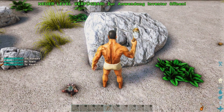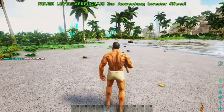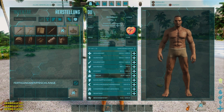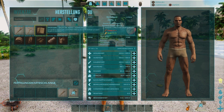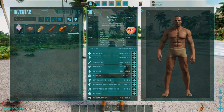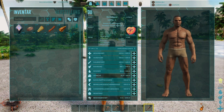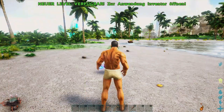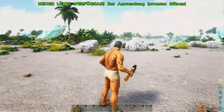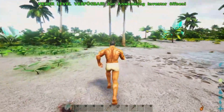Rohsalz gibt es hier auch – sehr schön. Das Salz nehmen wir aber nicht mit, da es nur Gewicht kostet. Jetzt können wir uns eine Steinaxt und eine Fackel herstellen. Die Axt baut mehr Holz ab. Die Spitzhacke baut an Steinen viel Feuerstein ab, während die Axt dort mehr Stein bringt. Bei Bäumen wiederum bringt die Spitzhacke eher Stroh, die Axt viel mehr Holz.